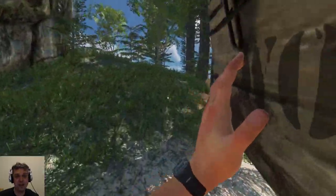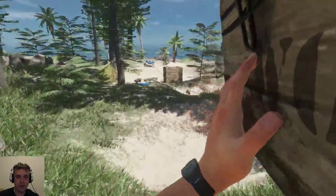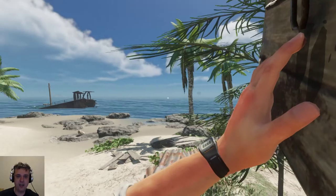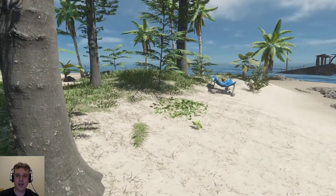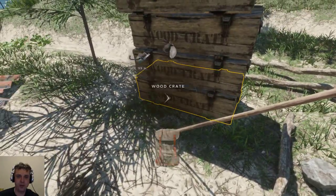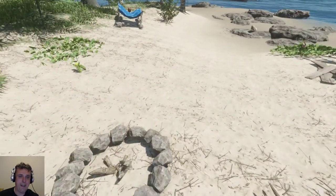That means I have to leave the island and stay somewhere else overnight probably. The question is should I make a sailing raft? I think I should. It's a little bit faster, and I think I can press double W to move forward automatically, which would be pretty good. Let's do it.